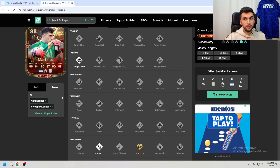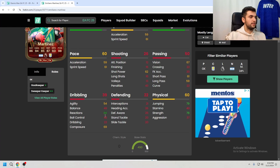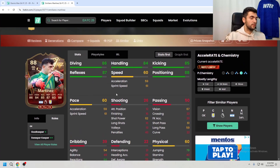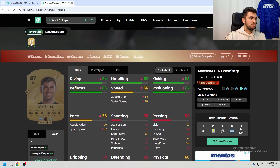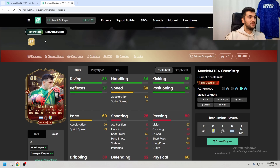His role is Goalkeeper Plus and also Sweeper Keeper Plus Plus. His reactions are 84. Looking at the stats, it's not a big change overall, but at speed it is a big boost. He doesn't really look like an 88-rated card for a goalkeeper — if he had high reflexes like 90, I could say he was 88-rated, but like this, I don't know.